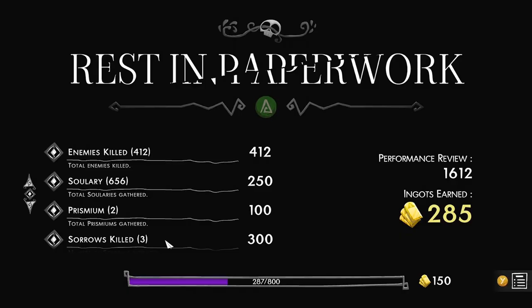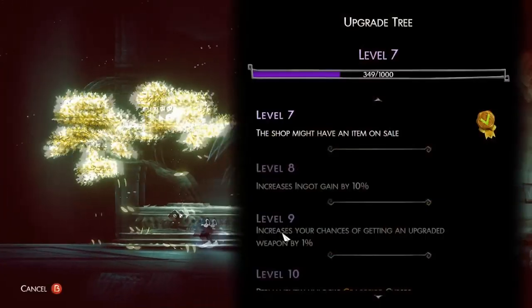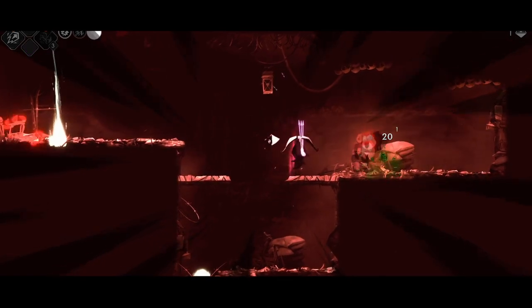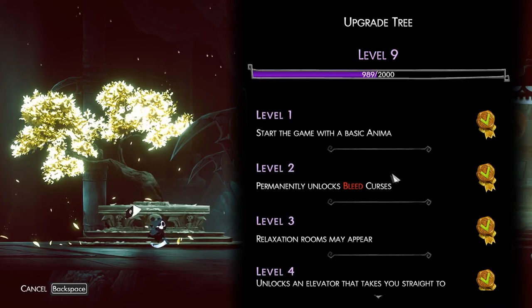One more thing added with this update was meta progression. After every run, you gain XP and leveling up unlocks new things that benefit your run — like starting with a free curse roll, unlocking an elevator skip to the first boss, free heals to start a run with, and they all stack. A few things confuse me about it, like what does unlocking the bleed stuff permanently actually do? Are they curses locked behind meta progression that you can finally unlock once you progress? It doesn't really make a lot of sense in those aspects. But overall, it's a really nice change.